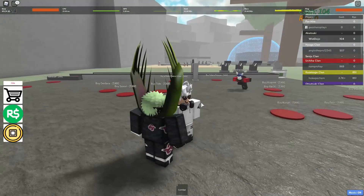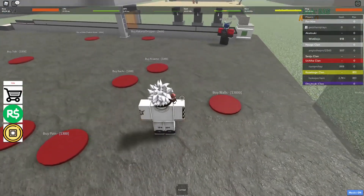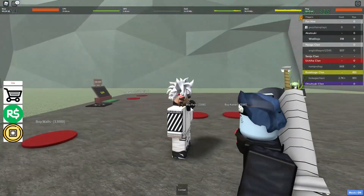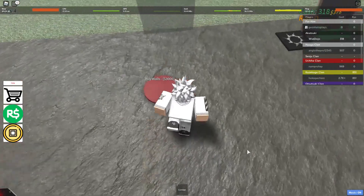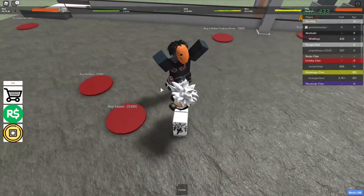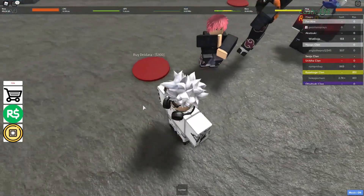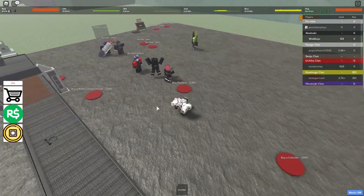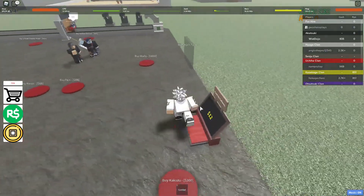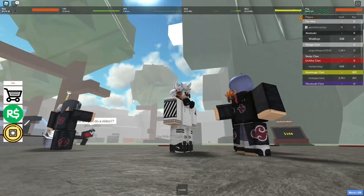Instead of just buying droppers, let's buy these character models. You've got Itachi — that's fire. Let's buy Tobi. That mask is really well made. That is cool. Can we buy Naruto anywhere? Maybe Naruto's a bit later in the process. Let's go Pain — and let's get these two guys right here. Very, very cool.